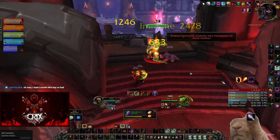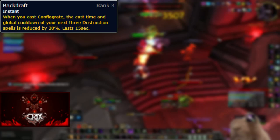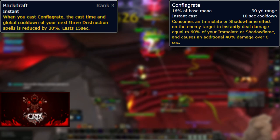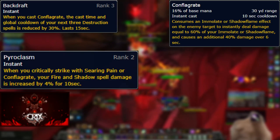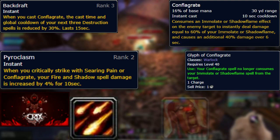Let's start with a brief overview of Destruction. Unlike both Demonology and Affliction, Destruction is the burst spec — this spec is my personal favorite due to said burst, the pacing of the spec, and the new mechanic Backdraft. Every time you Conflagrate, the cast time of your next three Destruction spells are reduced by 30%. Conflag is so much better than it was in TBC — it does a ton of damage, almost always crits, and it synergizes with Pyroclasm which boosts your damage by 6% every time you crit. Not only that, but you have the Glyph of Conflagrate which makes your Conflag no longer consume your Immolate.